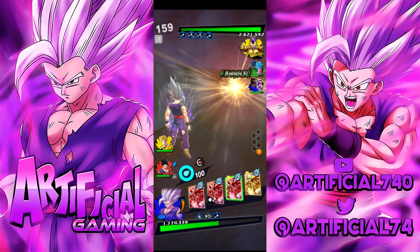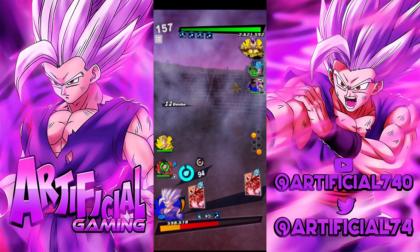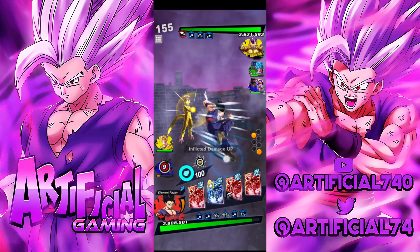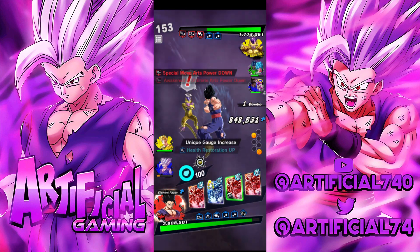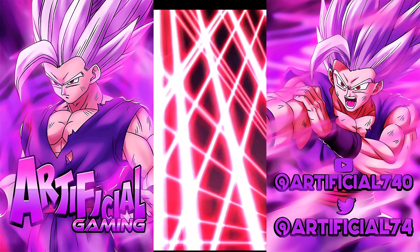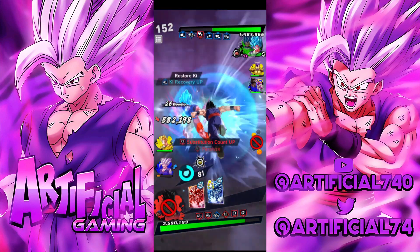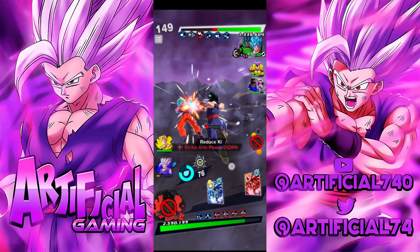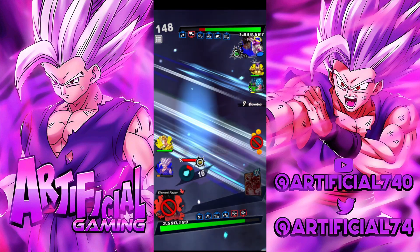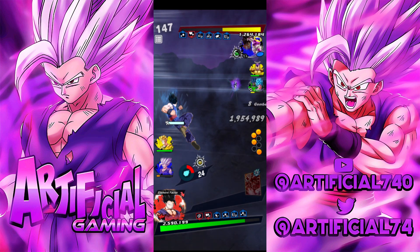Even if he hits us we still get the buffs from the other side, so that's cool. We have the element advantage here so we should be fine — it didn't really hurt. Let's go again — can we kill Goku and Frieza? It's element down but we can still do some damage. Not bad damage.